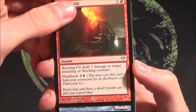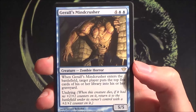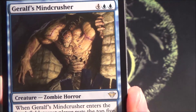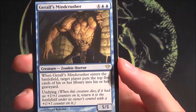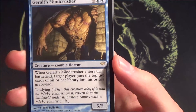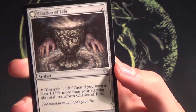Alright, I think we have the rare right here and it's a big one — Geralf's Mindcrusher. Geralf was one of the stitchers in Innistrad — they stitch up bodies and create zombies. This one mills and has undying, so if it comes back from the dead you get to do it again. Interesting card, I like it.